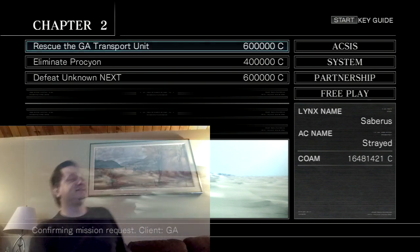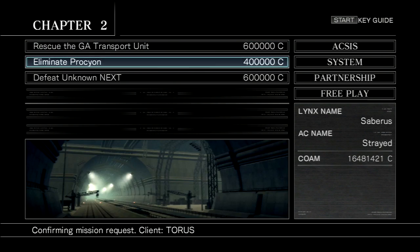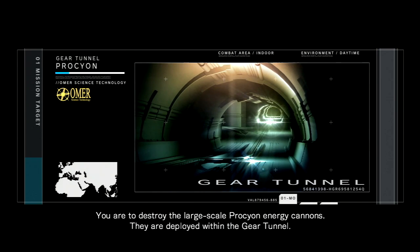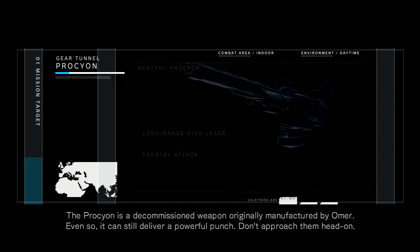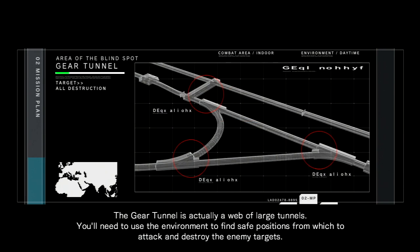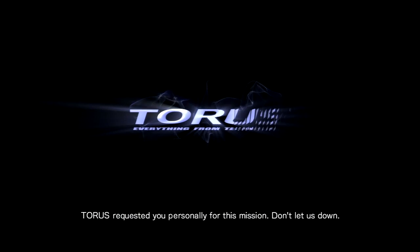The next mission we're going to take is to eliminate Procyon — or Procyon, I'm not entirely sure how you say that. It pays out 400,000 credits, and our client is Taurus. Here's the mission: you are to destroy the large-scale Procyon energy cannons deployed within the gear tunnel. The Procyon is a decommissioned weapon originally manufactured by Omer. Even so, it can still deliver a powerful punch.